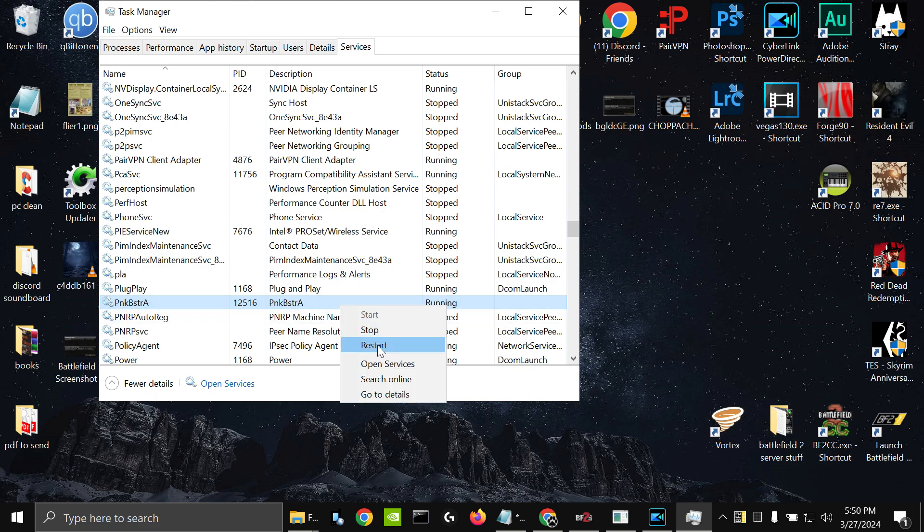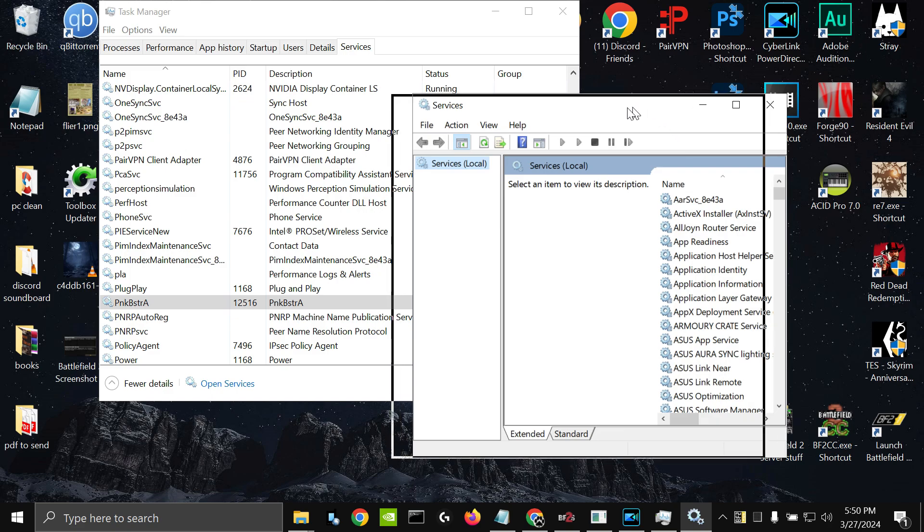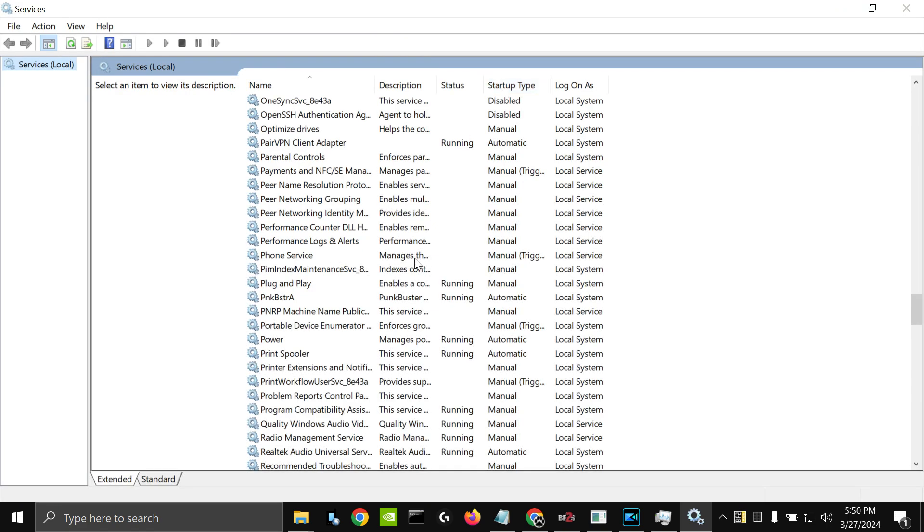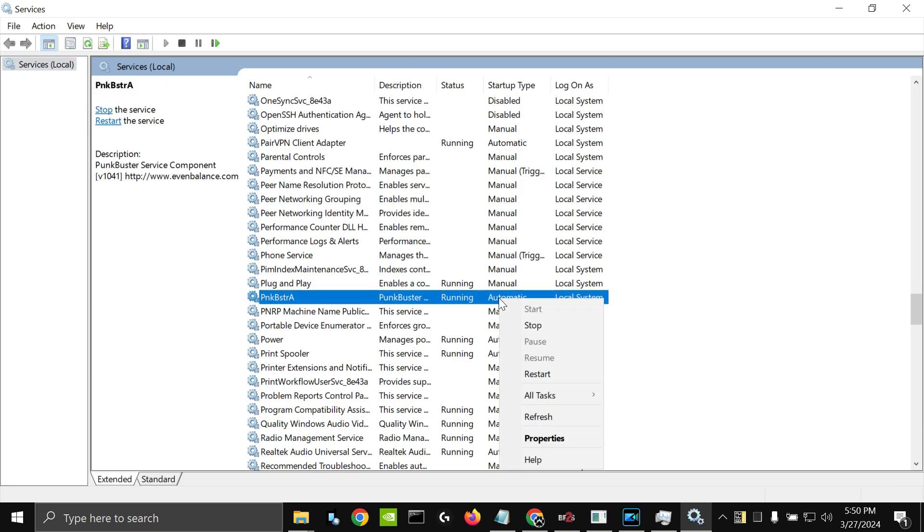I'm going to right-click this, open Services. You're going to have this little window here called Services, and you're going to come down here and look for that same thing — Punkbuster A. Right here it says it's running, and I have it set to Automatic.